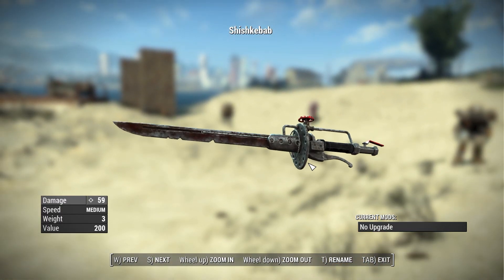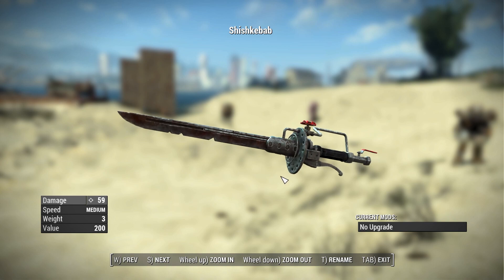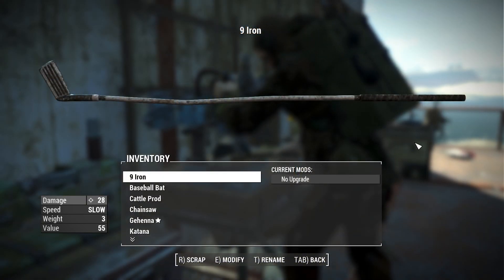Then we have the standard Shish Kebab, which has a base damage of 59 and a swing speed of medium. Unlike its unique counterpart, this one does have an upgrade at the weapons workbench. Honestly, I kind of like this one a bit more than the unique, at least visually — I like the colors on this one and the blue fuel tank, whereas the other is mostly a sort of bronzy color.